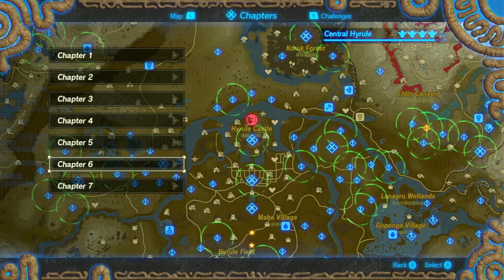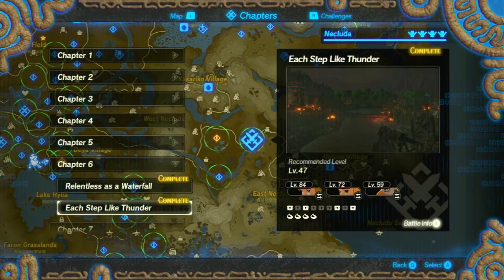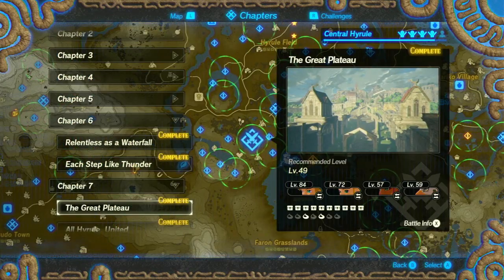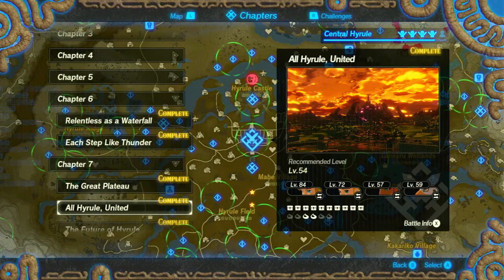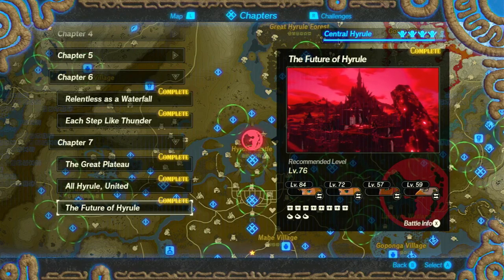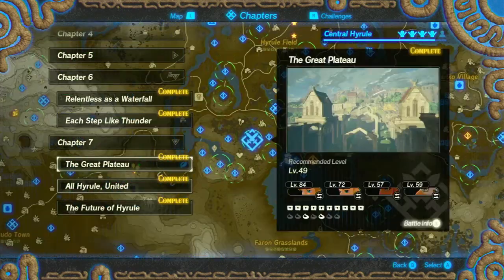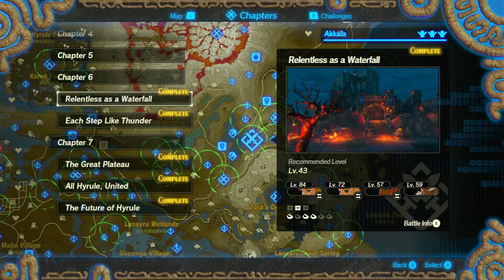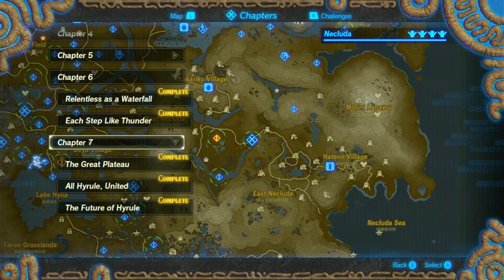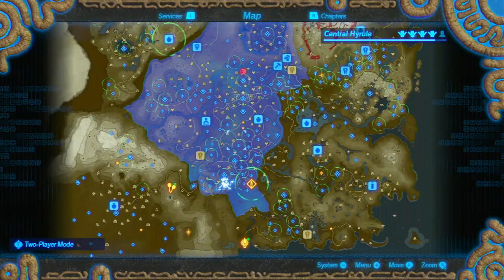Only two more chapters left, and this one only has two levels in it — one of them doesn't even have Koroks left. Chapter 7 has Koroks in the Great Plateau, some Koroks in all Hyrule United, and the Future of Hyrule is already completed. So we only have four more levels left to do and only three of them have Koroks. That is it for this episode — thank you all for watching and I'll see you all next time.